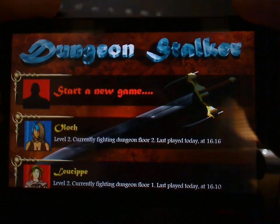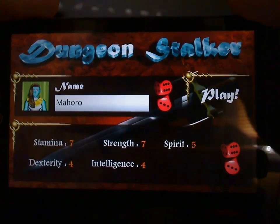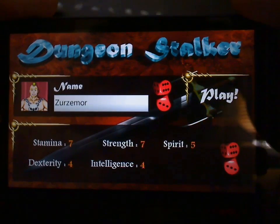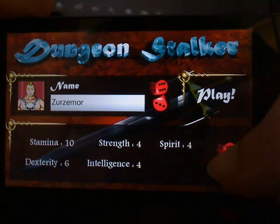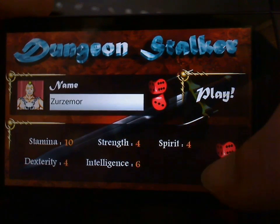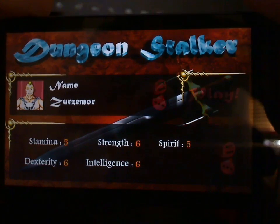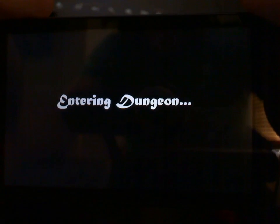We'll start a new game here. I've got a few characters already created, but I'll randomly create a new one. If you tap the dice, it randomly rolls a new name and avatar. You can type your own name in and scroll through the avatars if you prefer. There are also your stats at the bottom, and these you have to roll — you can't manually adjust them. Just keep rolling until you get what you like.